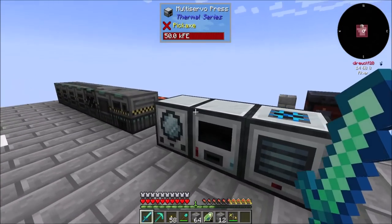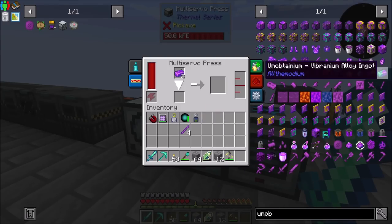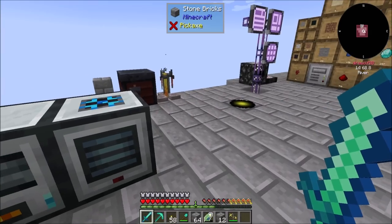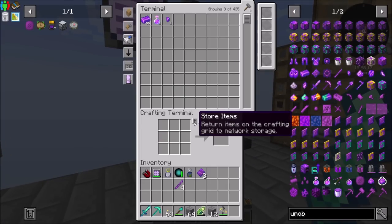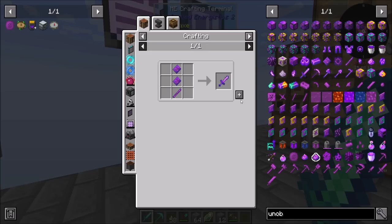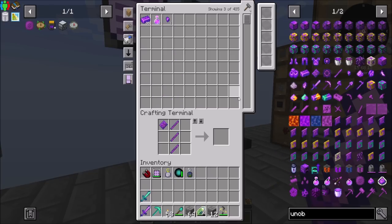Hello everyone, this is Diable20, and welcome to episode 16 of Diable20's All the Mod 7 Skyblock series, where today I'm making some unobtainium tools. I've been purposely holding off on doing much with enchanting — specifically I'd love to get looting and fortune and all that good stuff — but I've been holding off primarily because I knew better tools were coming, so I didn't want to spend a bunch of time enchanting vibranium when I'm about to get unobtainium. And that's going to be, from what I can tell, pretty top tier.